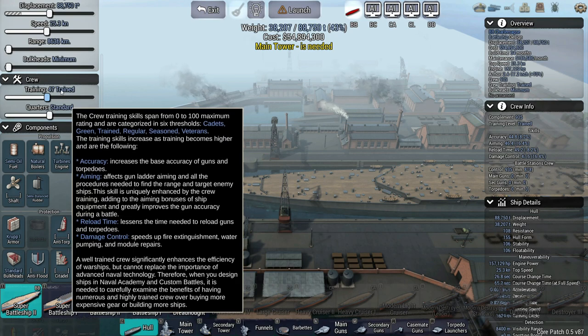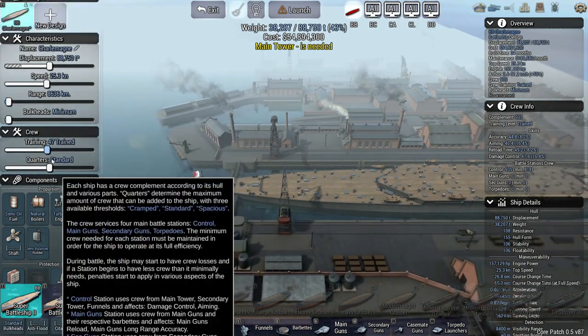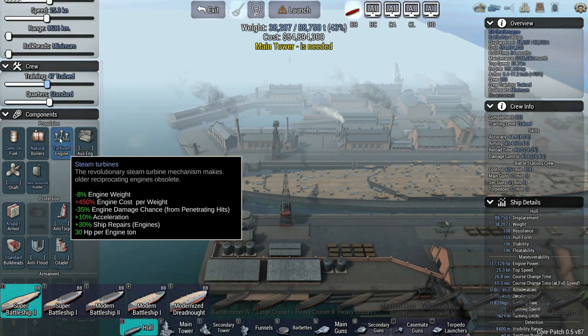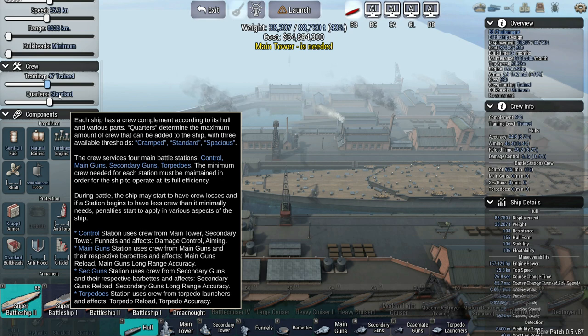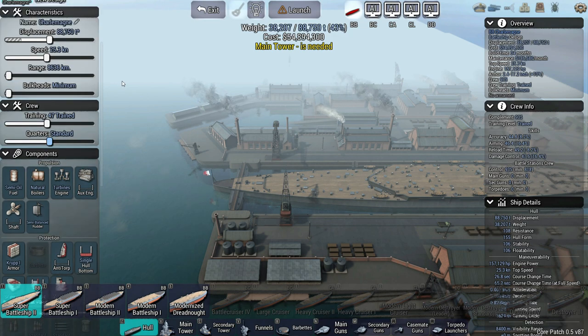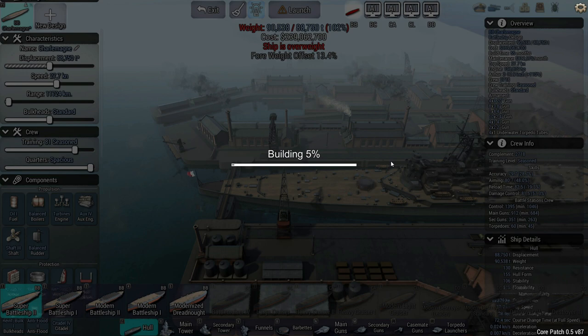A well-trained crew significantly enhances the efficiency of warships, but cannot replace the importance of advanced naval technology. Then there are quarters — how do quarters affect things? During battle, a ship may start to have crew losses, and if a station begins to have less crew than it minimally needs, penalties start to apply. Quarters options are spacious, standard, and cramped. Let's go ahead and do an auto design just so we can dive in and see all of this in action.